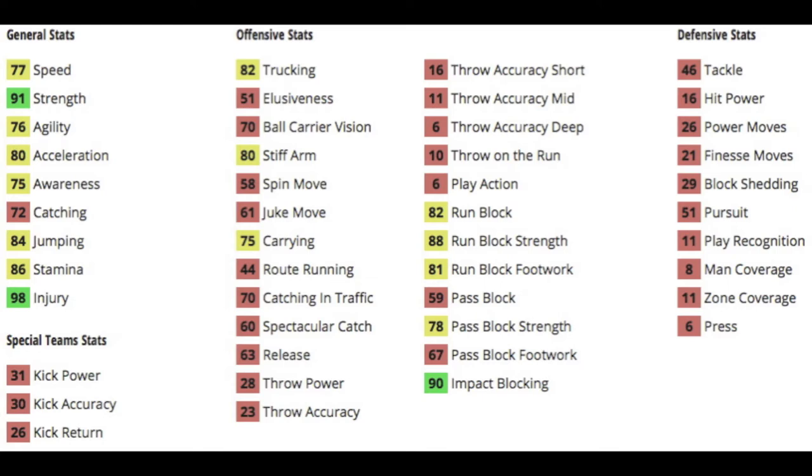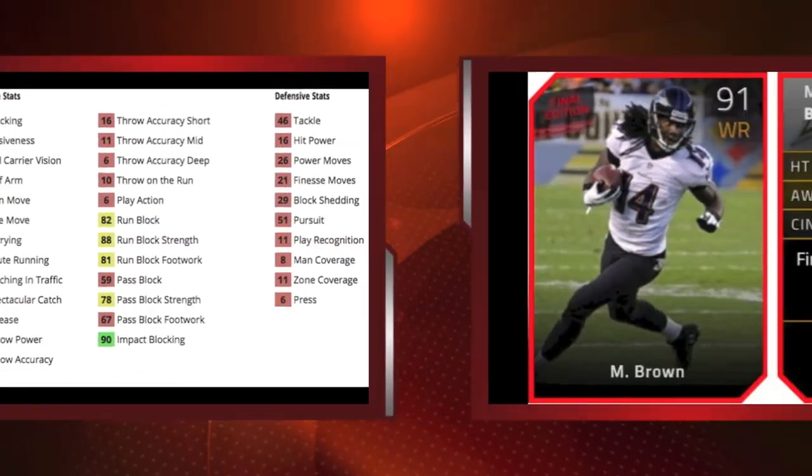He has 91 strength, 98 injury, 80 acceleration with 77 speed, 82 trucking — not the greatest for a fullback. He's got 80 stiff arm and 75 carry, so he can carry the ball a little bit. He can't catch the ball really, and his run blocking stats are average: 82 run block, 88 run block strength, and 81 run block footwork. His pass blocking stats are less than desired, so I wouldn't use him as a pass blocker.